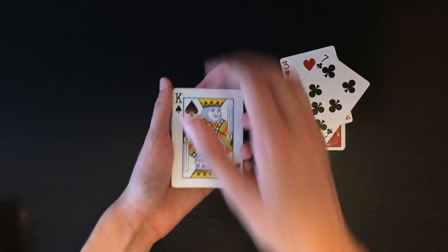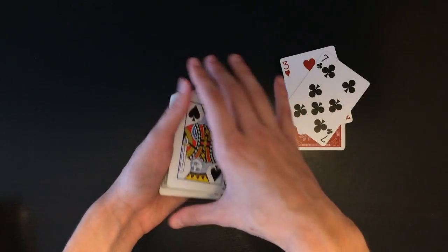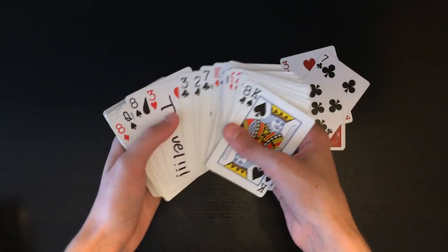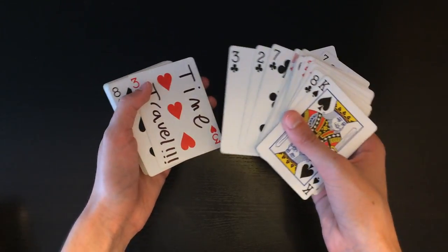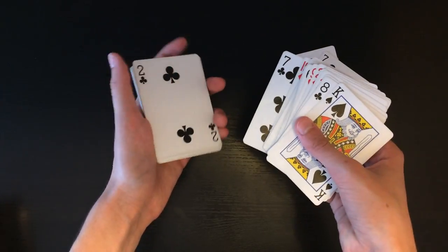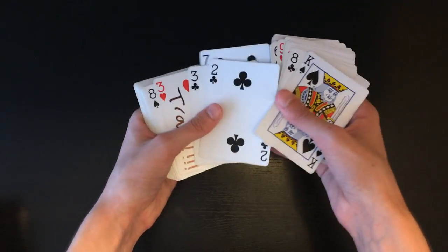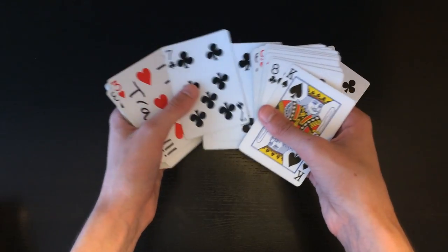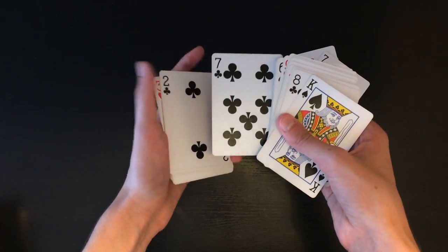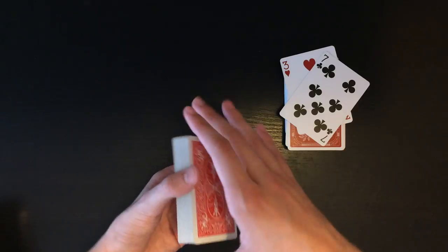The setup involves writing 'time travel' on the three of hearts and the seven of clubs. For the red deck, I put the three of hearts face up in the center, then I took two random cards and put them in between the seven of clubs and the three of hearts so they're not right next to each other — that would look suspicious. Then I put the seven of clubs face up in the middle of the deck, put it in the box, and that deck is ready.